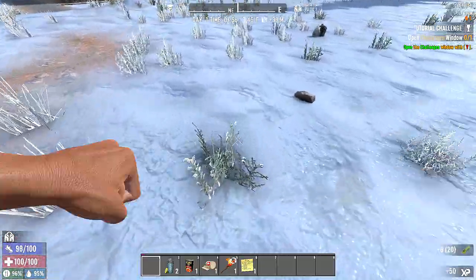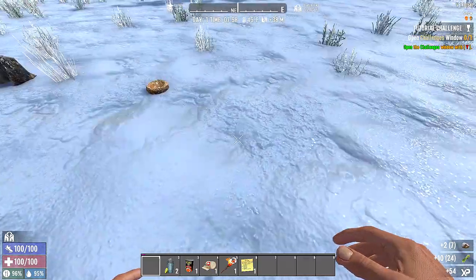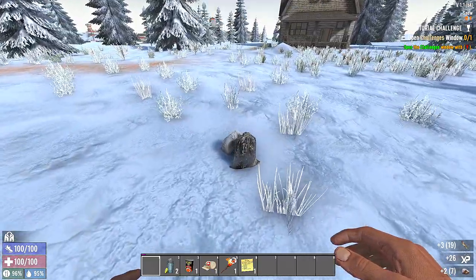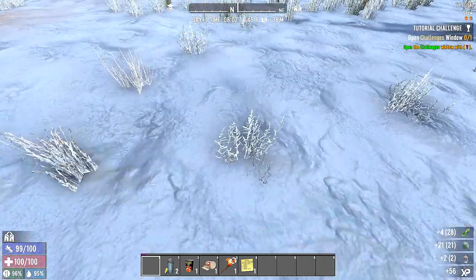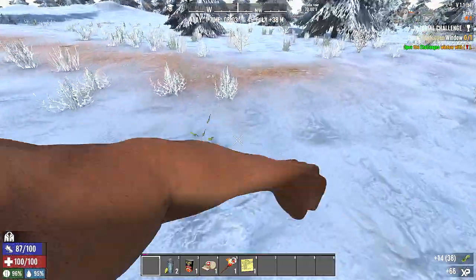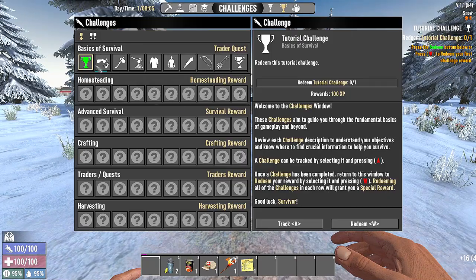We are also using MP Logs Prefabs POIs — there are a ton of new POIs, like that one you saw in the intro. Different from the last series, it's only the wandering hordes and the prefabs. And then of course we're using Quick Stack, so when we need to we can run into our base and just unload everything.